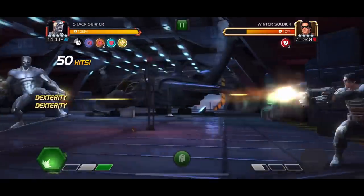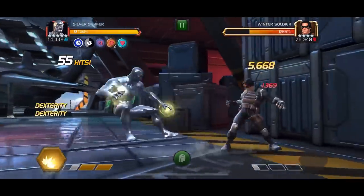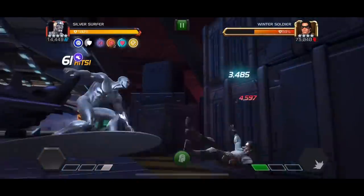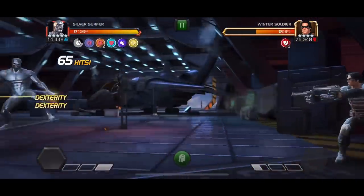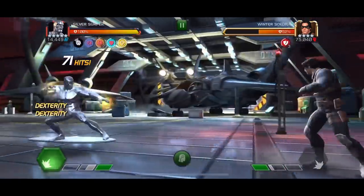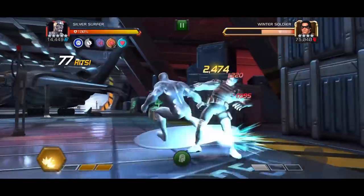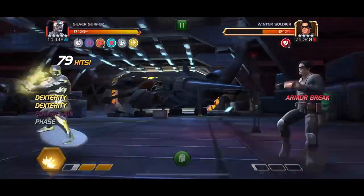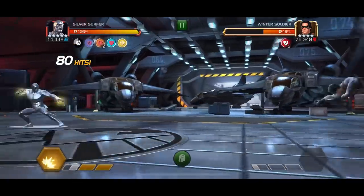Once you have all three buffs active, the main way to play Silver Surfer is to keep an eye on the Power Gain buff — that is the one that matters, the one that you want to use. You always want to let that Power Gain expire. As soon as it does, you should have your Power Cosmic back in line and you want to reactivate Power Cosmic on the Power Gain buff, because every time you gain a new Power Cosmic buff, all the other ones refresh as well. Since Power Gain has a significantly shorter duration, it will always expire first, and that is the one you want to keep reactivating to completely refresh the rest of your buffs.